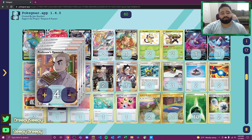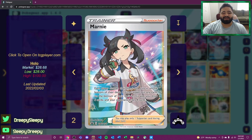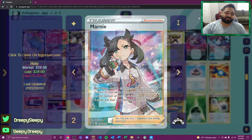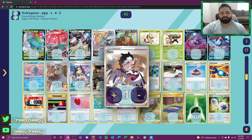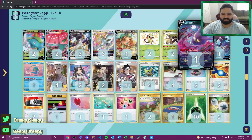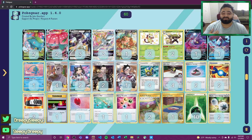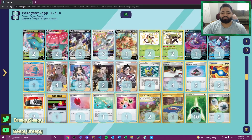For our supporter line we're playing four Professor's Research for heavy draw, two Marnie for draw with some disruption, and Boss's Orders to gust up our opponent and control their board. Peonia also allows us to grab Double Turbo Energy as well as Crobat so we can still draw cards even after using our supporter for the turn.